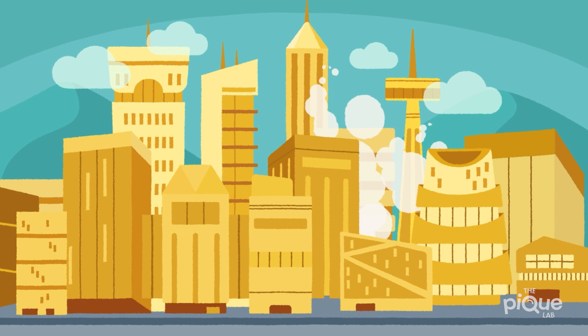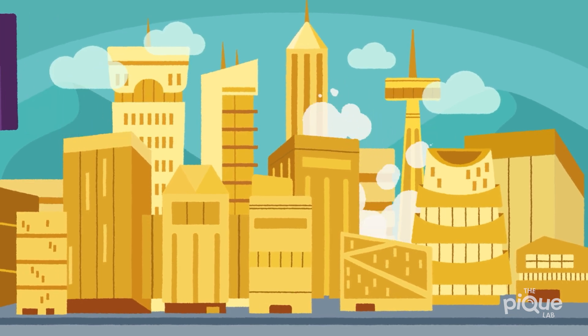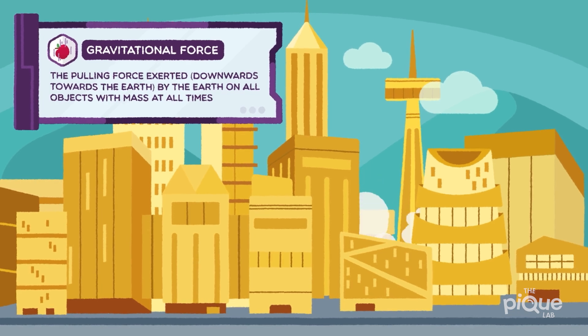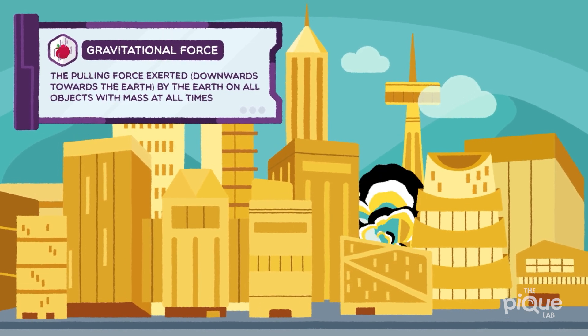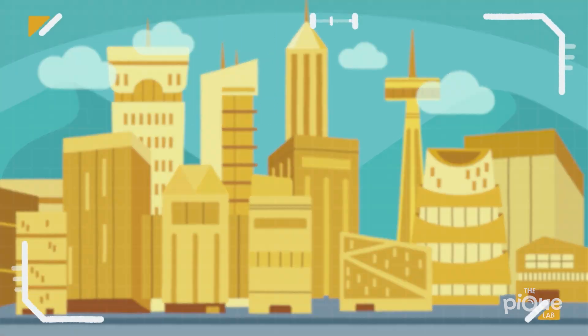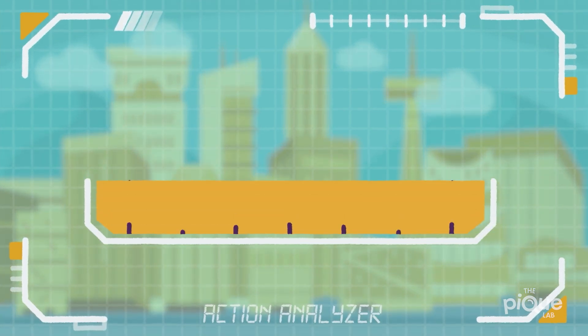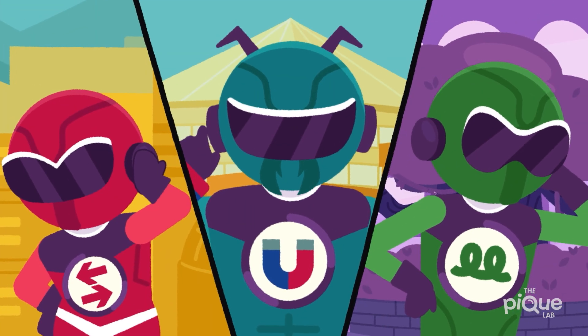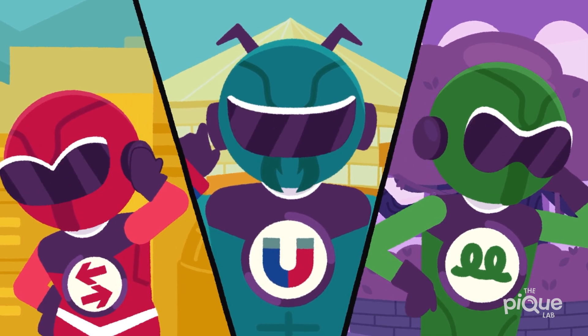It appears that our visitor is having trouble with our planet's gravitational force. It keeps bumping into buildings and knocking things down. On top of that, our system has detected two points of interest that require your attention, and it's up to us to resolve them. Once they are done, we can shift our focus to our troublesome visitor.